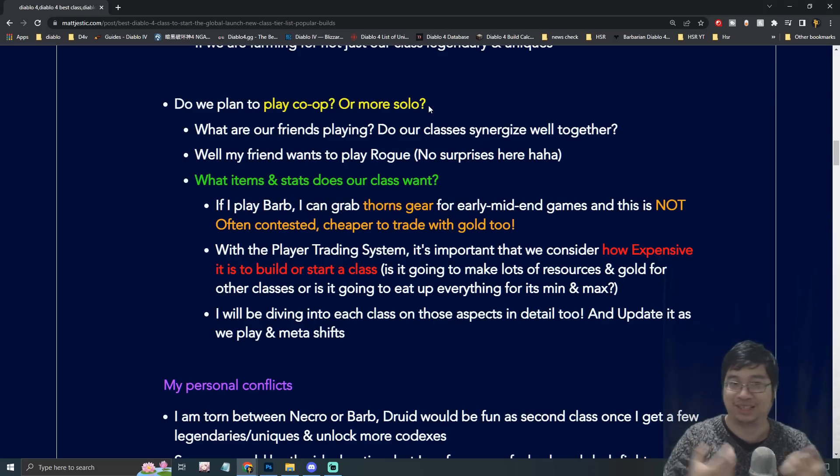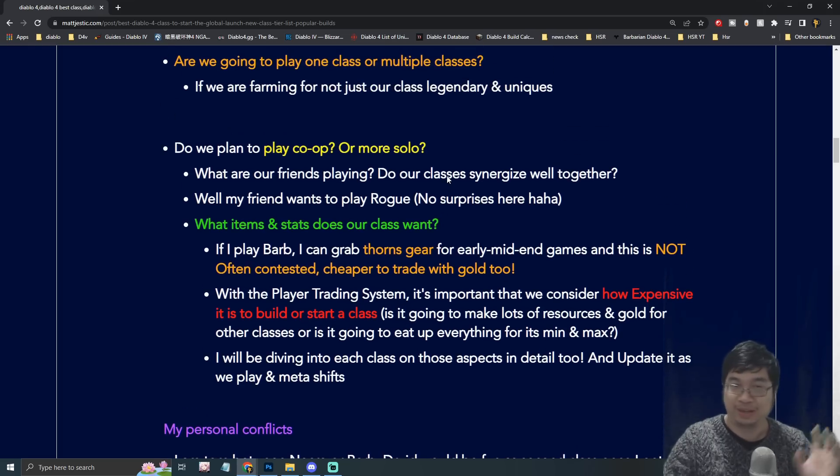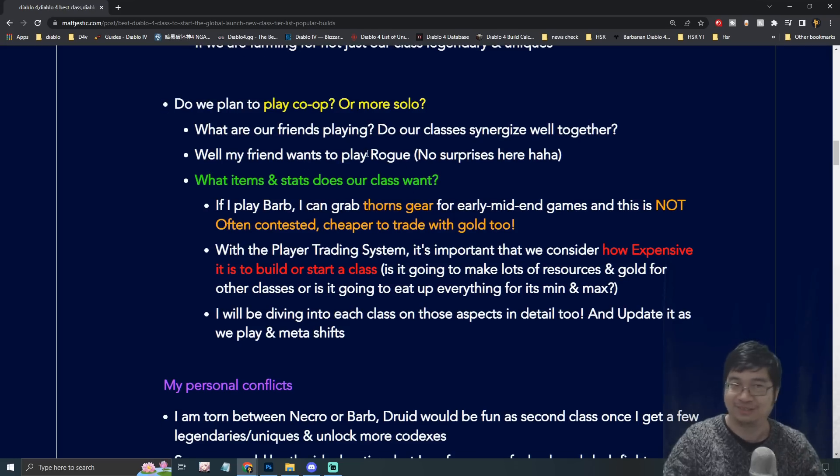Usually I play action RPGs very solo, so I was happy my friend had time to help me. Ask yourself: are you going to play with a friend? If you're playing solo, what class is best for solo? If you're playing with a friend or guildmates, think about what items and stats your class needs. My friend wants to play Rogue — you can see in the replay I was using his Rogue — so I need to think about which class complements his.